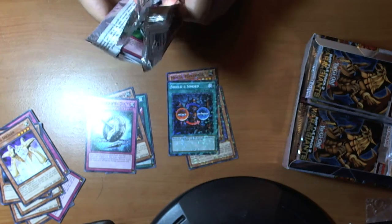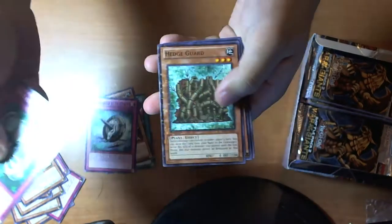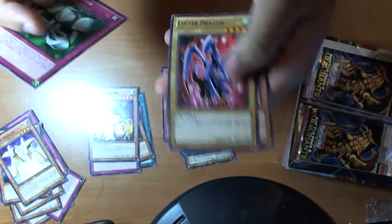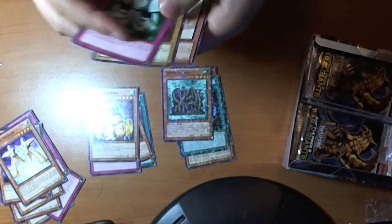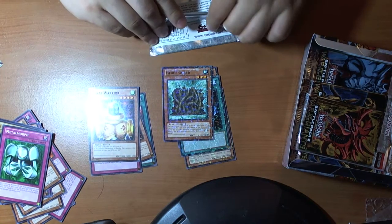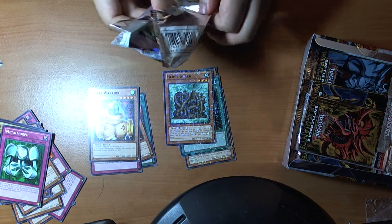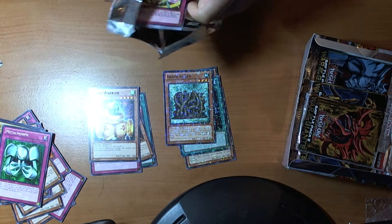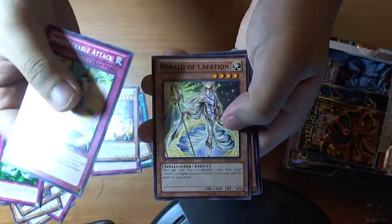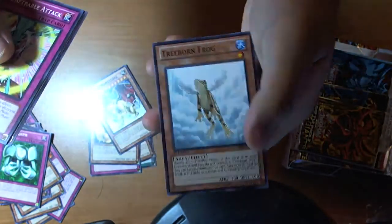So yeah, I'm gonna try to get faster with these — I already hit the 6 minute mark. Wow, it's a reprint of Metal Morph, I kind of missed the Forbidden Memories one. Hedgeguard — that's our mosaic. Slate Warrior. Normal Black Luster. And Oracle of the Sun. I'm not sure exactly what's all in this set.